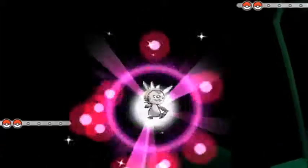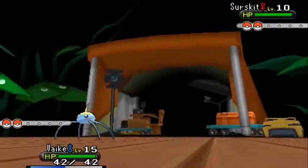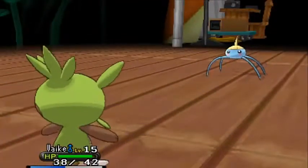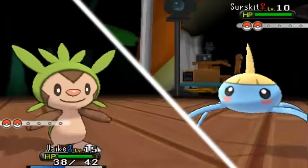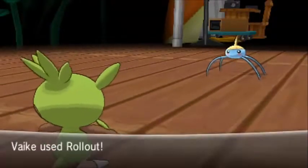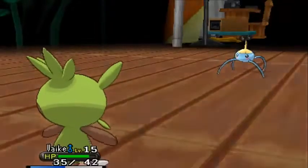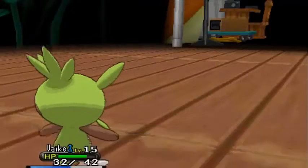Versus Viola — she sends out Surskit first. This Surskit knows Bubble and Water Sport. If you have Fennekin you're in trouble because Water Sport weakens Fire-type moves, and Fire moves are only neutral on Surskit anyway. She goes for Bubble and we go for Rollout — and we miss. We hit the next turn and do some damage. Surskit also has Quick Attack, a priority move. That's why it's better to bring the Farfetch'd with Aerial Ace.